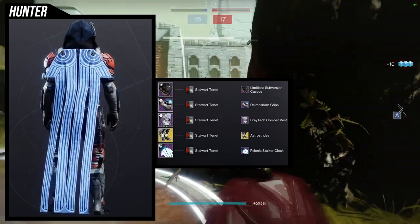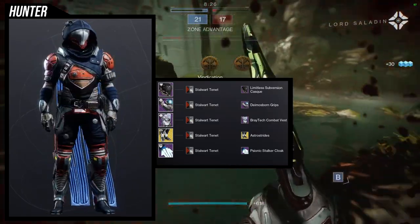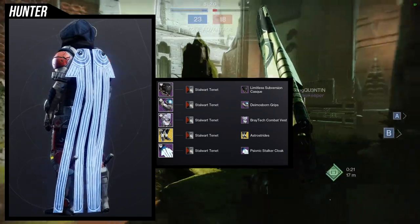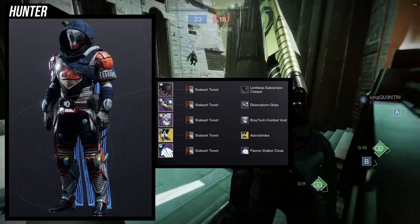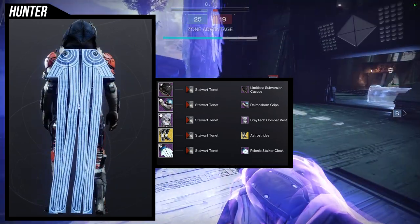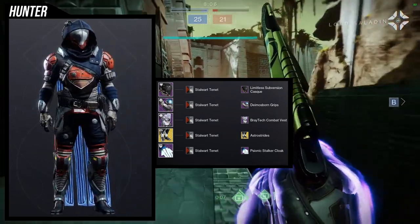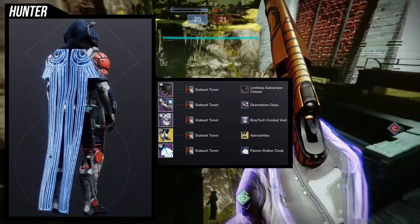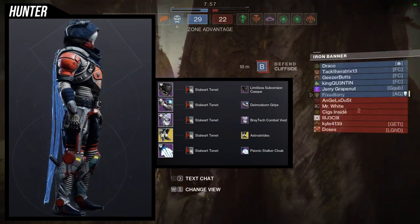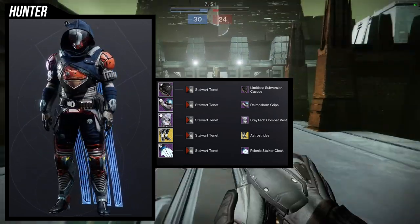For the helmet, obviously we're using the new helmet. For the arms, Diamond Sport Grips with the Braid Tech Combat Vest — I combined these two because the off-color for that chest piece, specifically the under-chest armor, is orange and I wanted it to retain that off-color. For the boots, Astrocyte is an easy choice — definitely one of the best ornaments in the game. And then Psionic Stalker Cloak because I wanted a little more cloth on the neck to complement the Braid Tech Combat Vest.